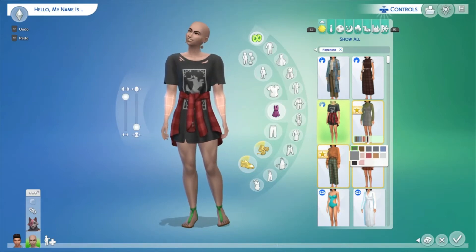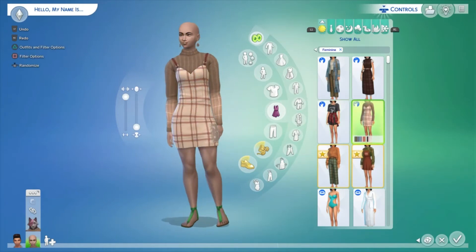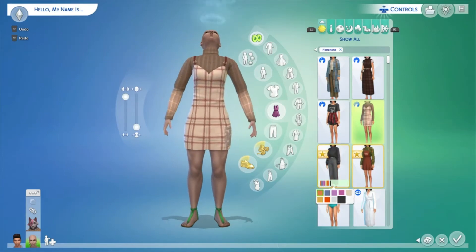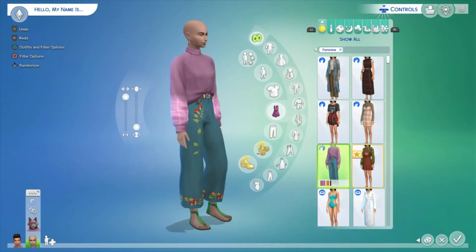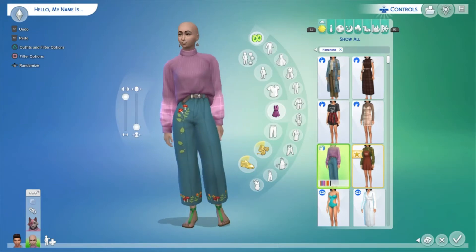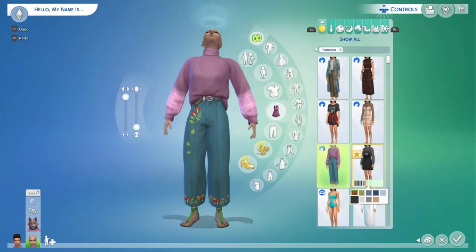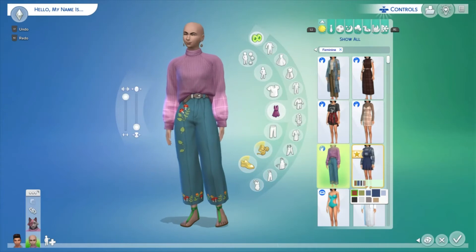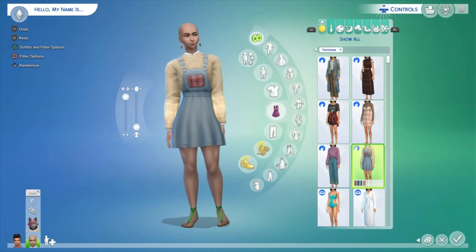Next is a pinafore dress with a turtleneck underneath — looks very thick and comfortable, beautiful. Then a tucked-in jumper with really cute embroidered pants, absolutely adorable. Finally, a little dungaree set with a jumper underneath — so cute.